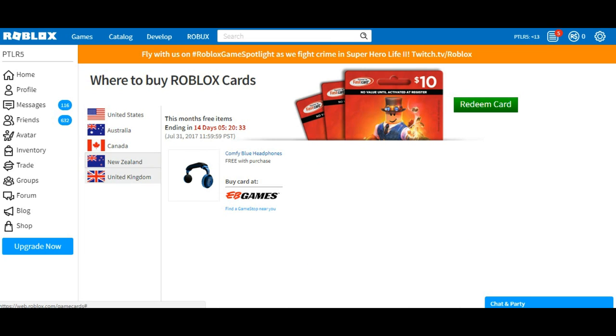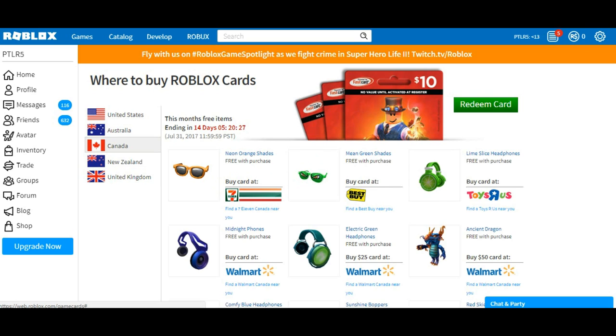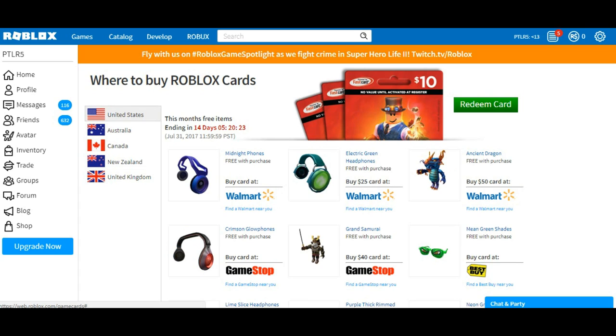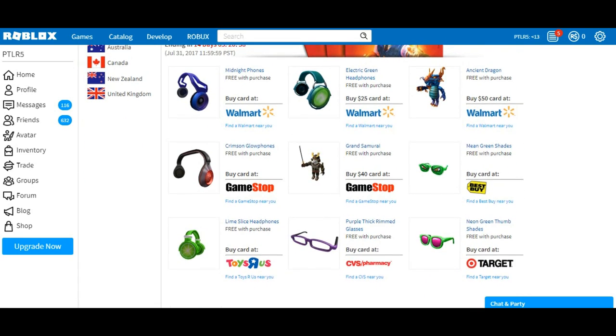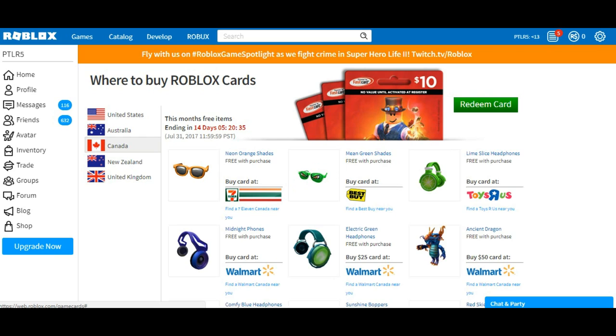There should be common stores around you listed under those options. If you go and buy one Roblox gift card — either $10 or $25 — you can buy Builders Club, which will give you Robux like Classic, taking about two months, or the others in a month or less. Buying cards is the last option mainly because you have to go to a store, which takes time and energy.